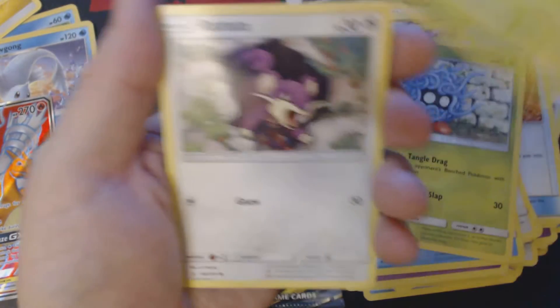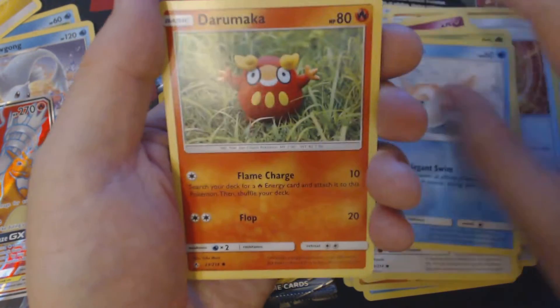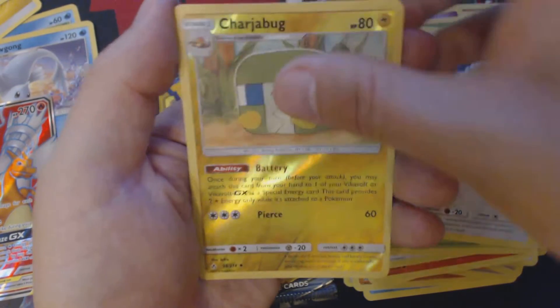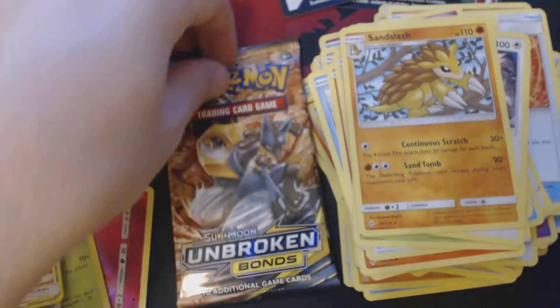And here we have Tangela, Venonat, Rattata, Goldeen, Darumaka, Grass Energy, Dodrio, Metapod, Firo, Reverse Holo Charjabug, and Sandslash. And now for our final booster pack.